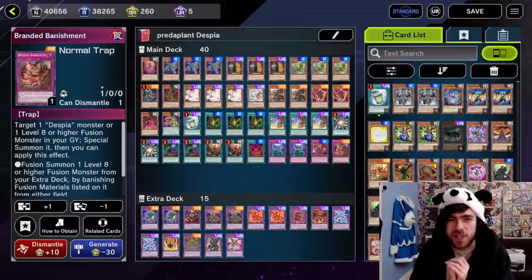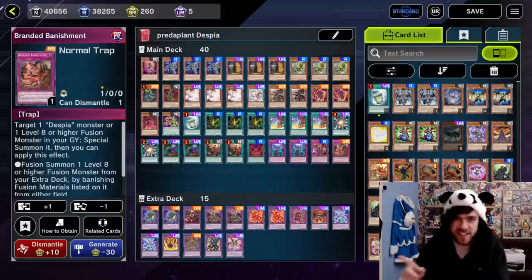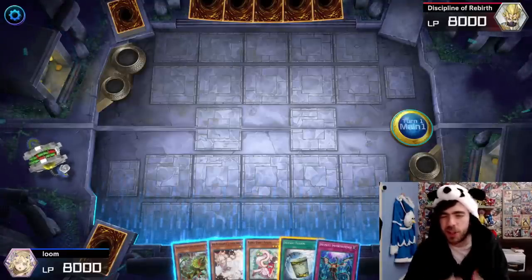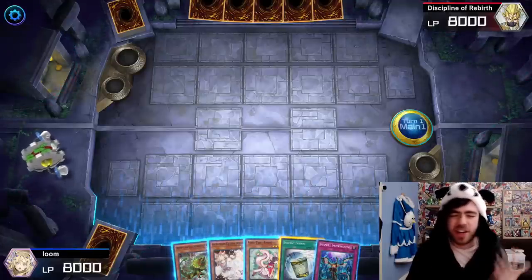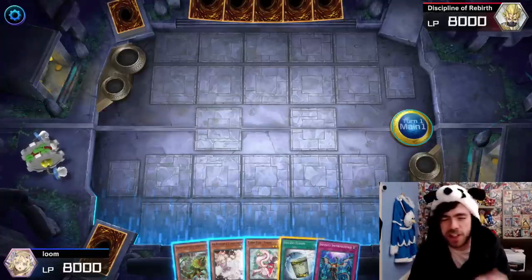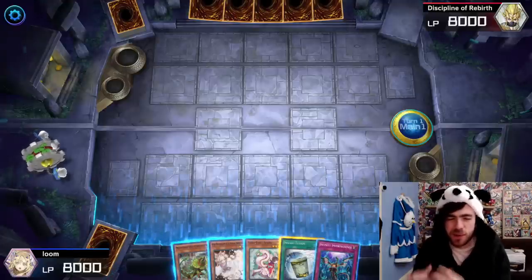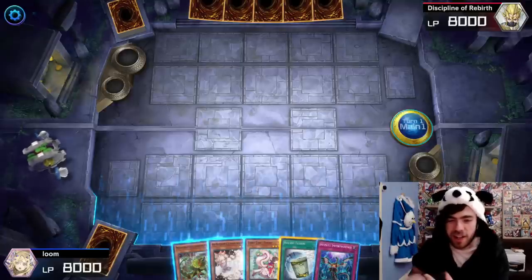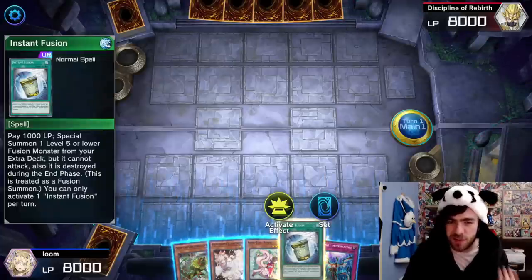Alright, that's going to do it for the decklist portion of the video. The rest will be combos showcasing how this deck can be played. There are a lot of combos I won't be showing since there are just so many different lines of play — it would be kind of ridiculous to show every single one. Once you've seen the basic combos and got an idea of how the cards work, you can probably make your own anyway since they all follow similar lines. The first combo I'll be showing is a one-card combo using just Instant Fusion.